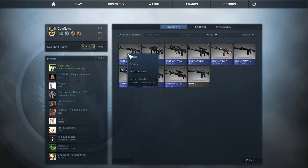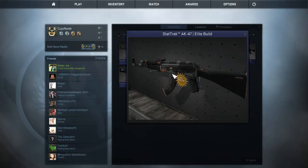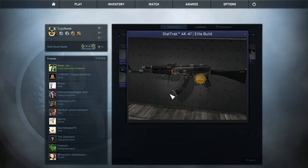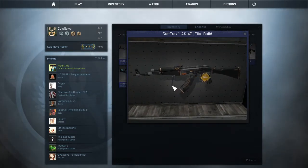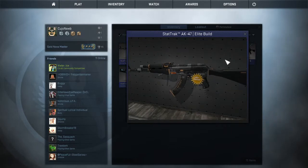Gonna go on to rifles. I actually unboxed this one in the Chrome 2 case — there was a new case and I wanted to open one, and I unboxed it. It's a Factory New stat track AK-47 Lead Boil — that's like 15 bucks, and it's 3 bucks to open, so I made like double profit, which is pretty cool. I love this gun.